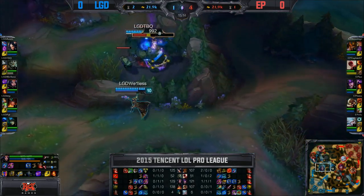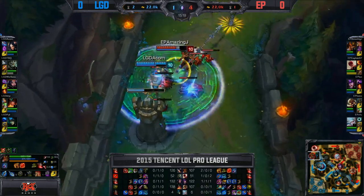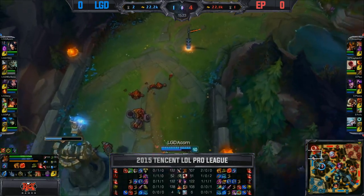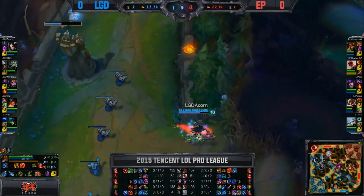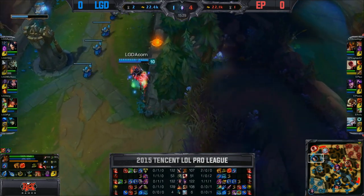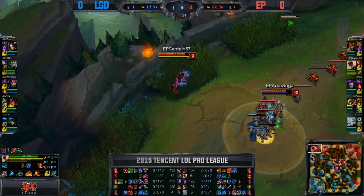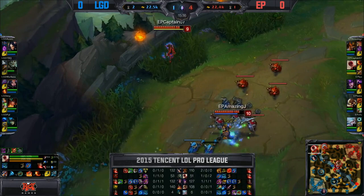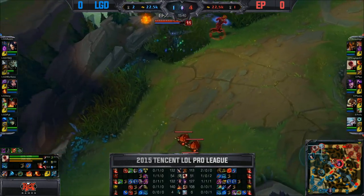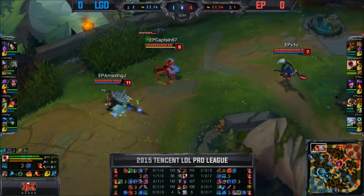Taking out AmazingJ in the top lane — that was a very nice chunk of damage from Acorn, using that Transcendent Blades. I think AmazingJ just wanted to get as much damage on that turret as possible and didn't realize Acorn still does a lot of damage — has that Trinity Force power spike there as well. Captain57 now waiting around and we've got Shu up here on the jungler to offer assistance. Looks like they're going to push this one out, expecting a gank up in the top lane, that's why they rotated so many members.